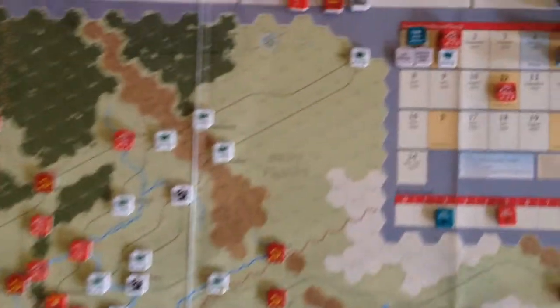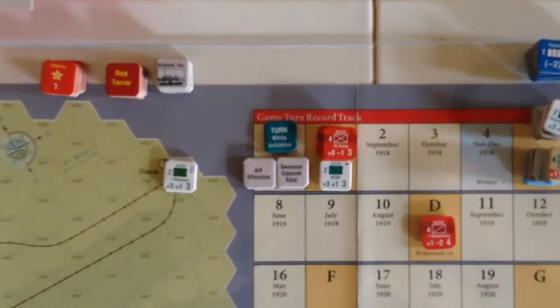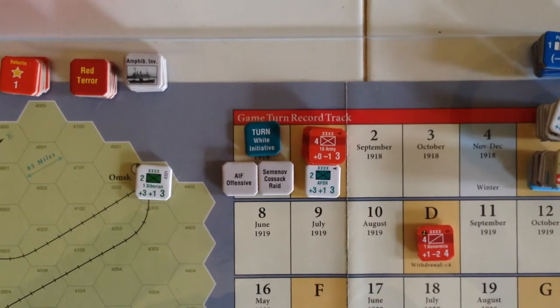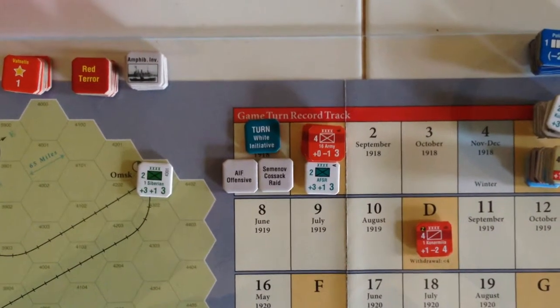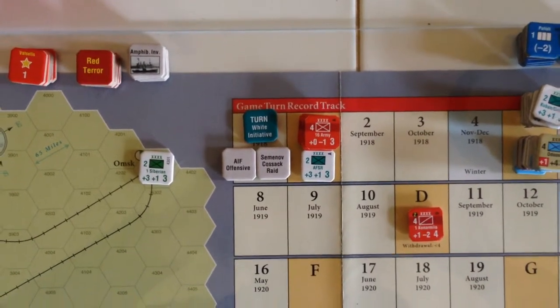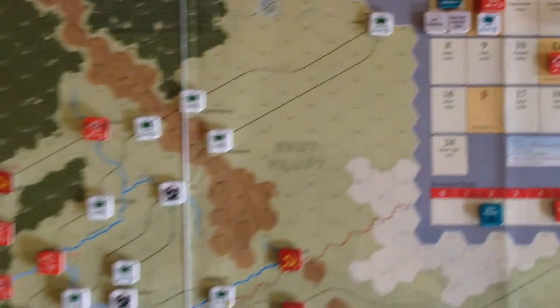For this turn, we also had to roll for random events. The two random events I got were the AIF Offensive — which means that allied forces that normally can't attack can this turn — and the Seminov-Cossack raid, which makes it more difficult for the Siberian forces to rally.